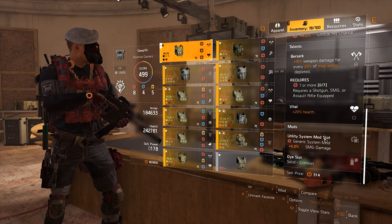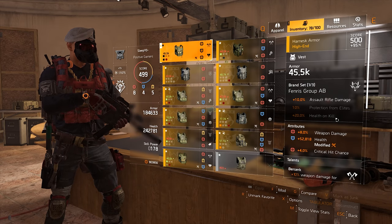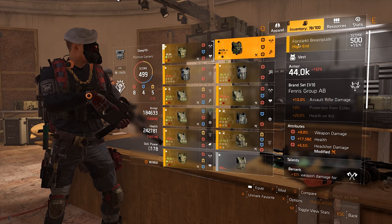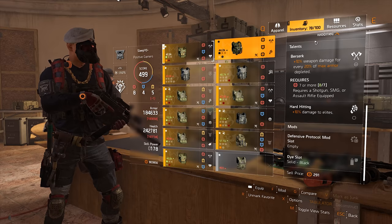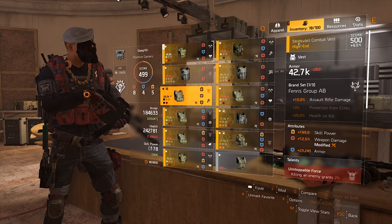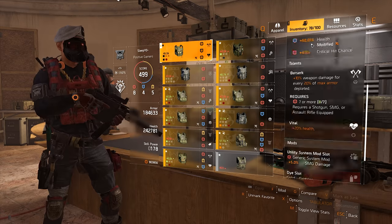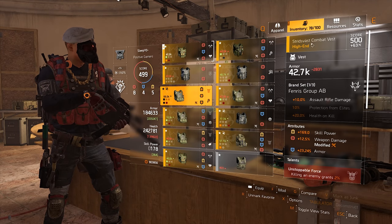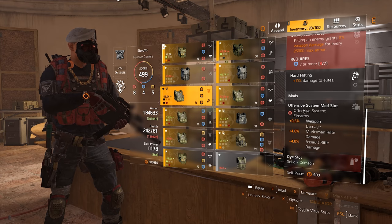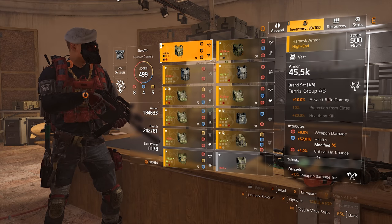As mods, I have a utility system mod with 5% SMG damage. There are different Fenris chests — the Harnesk armor has a utility system mod, another version has a defensive mod, and there's also one with an offensive system mod. You want either the Harnesk chest for the utility mod, or the offensive mod one. I think the offensive mod would be better because offensive system mods can give you more damage than a generic mod.